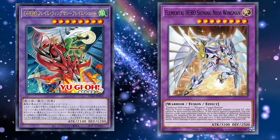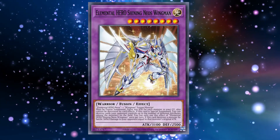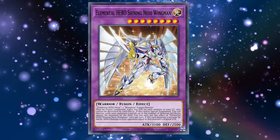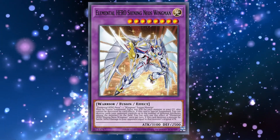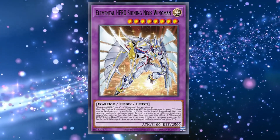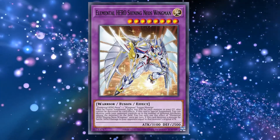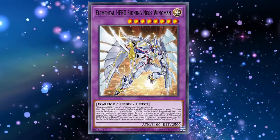Very smartly, Konami named this card Flame Wingman Skydive Scorcher, and it still works because Shining Neos Wingman requires Elemental Hero Neos and one Wingman Fusion Monster as material. Shining Neos Wingman gains 300 attack and can non-targeting on Special Summon destroy cards your opponent controls up to the number of different attributes present. Typically you'll have one, maybe two different attributes on your field, so at worst you're popping one card non-targeting, and at best maybe up to three. The unfortunate part is it does require Elemental Hero Neos as Fusion Material for Favorite Contact, which is a little risky, but one more brick in your hero deck is probably not too bad for this effect.